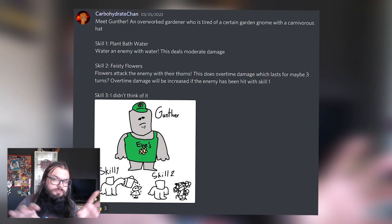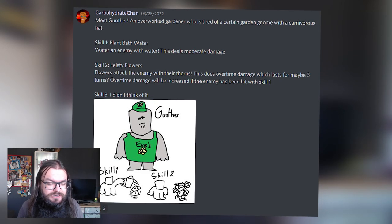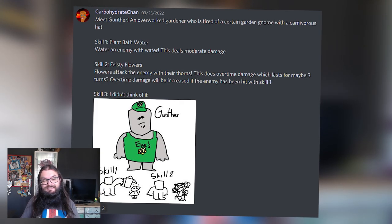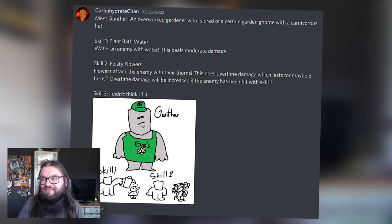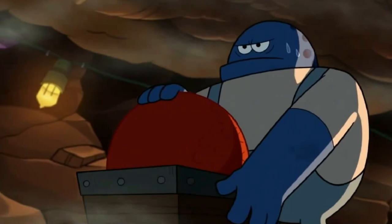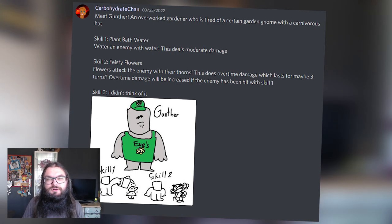The overall damage is increased if the enemy has been hit with scale one, so I really like the idea of having a combo between scale one and scale two — maybe even scale three. I always really like putting up strategies like that. I also really like Gunter's design, I think he's really cute. He kind of reminds me of that character from Gravity Falls. It's a shame he only got three likes — come on guys, give Gunter some more likes!